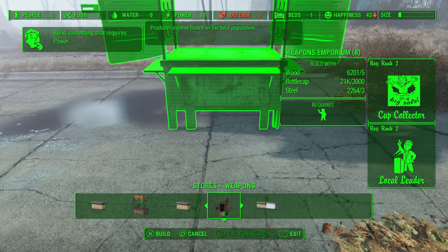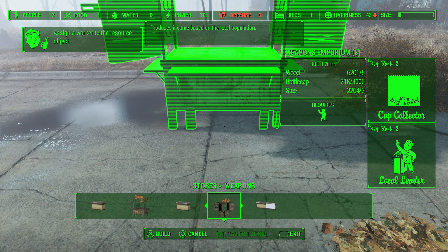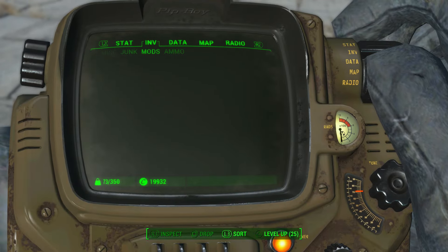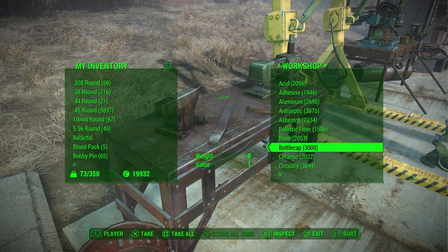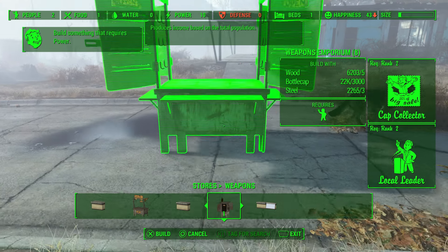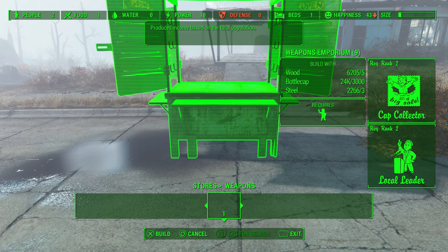What this does is break down the stand and give you half your caps back — in this case $1,500 — but it also saves the stand so when you put it back down, it doesn't cost another $3,000 caps; it goes down for free. So you just do the glitch again, scrap it, store it, and repeat. Here I now have $20,000 caps, and I broke it down twice for $1,500 each, giving us $3,000 in the Workshop. We take those out and we have the same amount we started with — basically $23,000 — plus our stand still available to put down for free. We do the glitch again and break it down one more time.